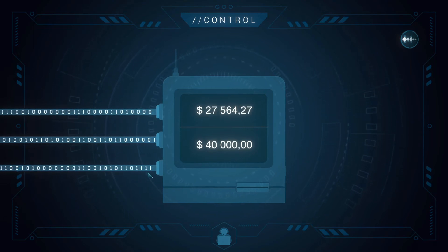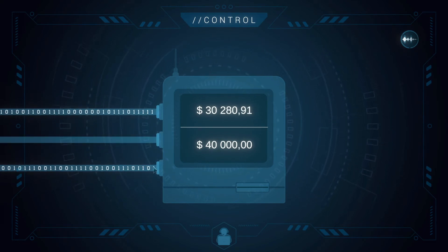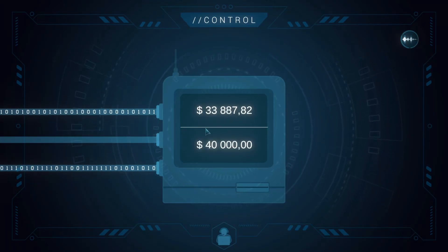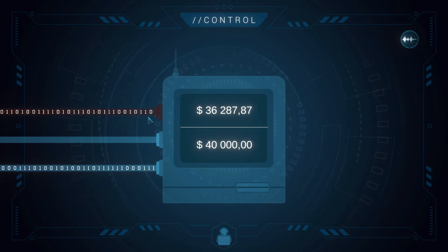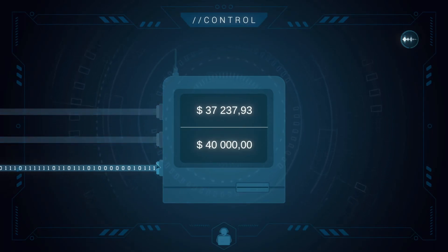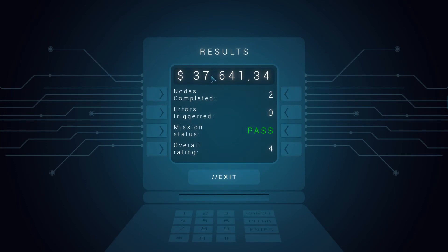Nothing is red so far. I let one pipe go red deliberately so you can see what happens — it broke and can no longer be used. Now we click stop. We stole 37,641. We didn't trigger any errors, completed all the nodes, and got an overall rating of four.